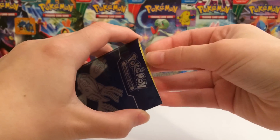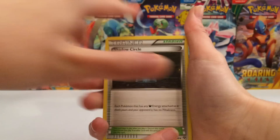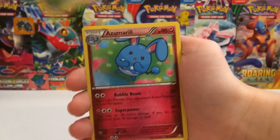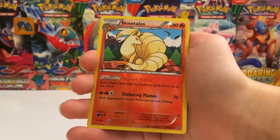In the final thing, we have a Kyogre sleeve. And in this mini pack, we get a Shadow Circle, a Azumarill, and a Ninetales Reverse Rare.